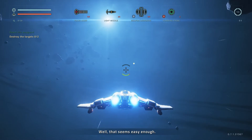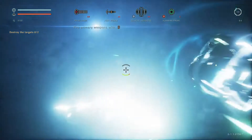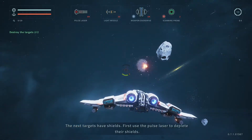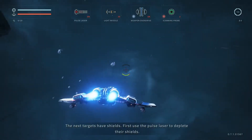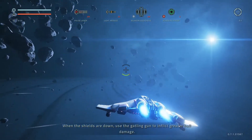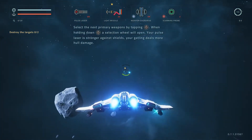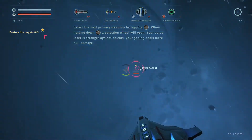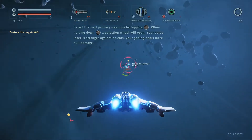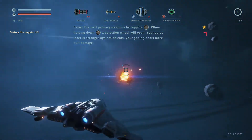Let's begin by shooting targets — that's your primary weapon with the right trigger. The next targets have shields: first use the pulse laser to deplete their shields, then when shields are down, use the gatling gun to inflict greater hull damage. Weapons fall into two categories: weapons good against shields and weapons good against hull, though some do broad even damage to both.